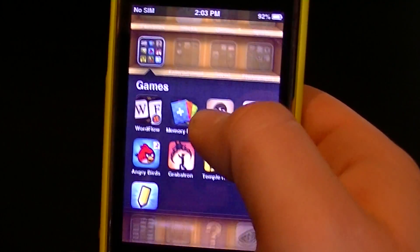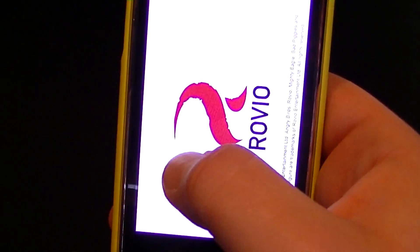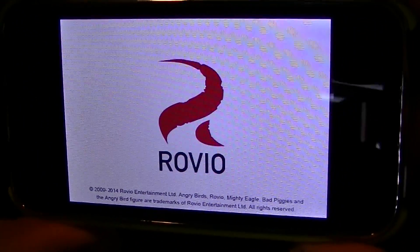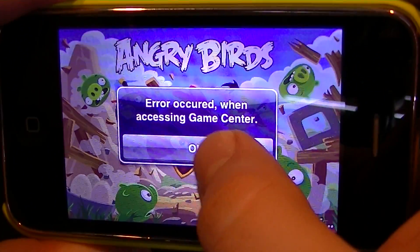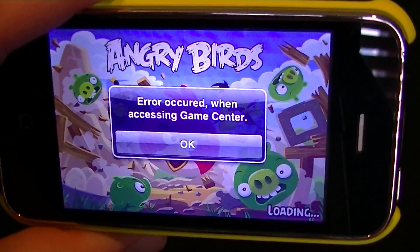Let's try another game. Say you have a jailbroken iPhone 3GS and that pop-up appears. We're going to open Angry Birds and see if the same message appears now that we've disabled Wi-Fi. It says 'error occurred when accessing Game Center' — because we disabled it. So we don't need Game Center.